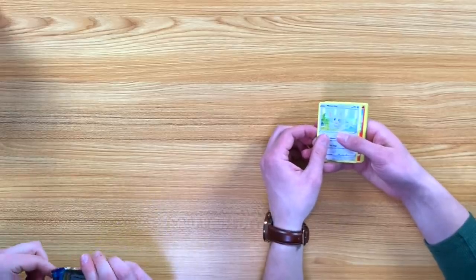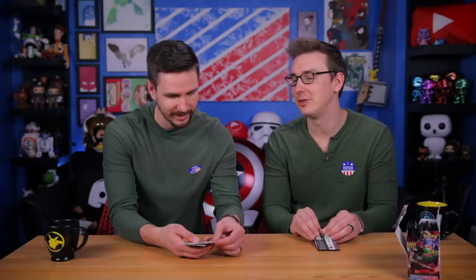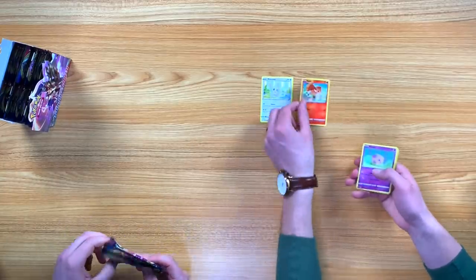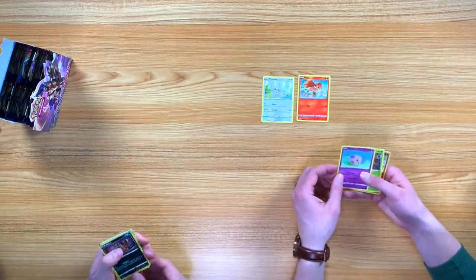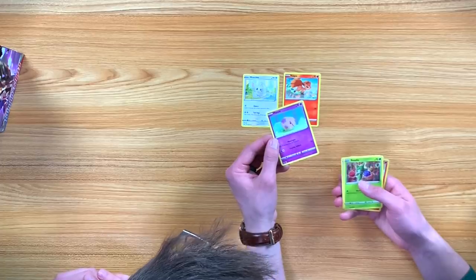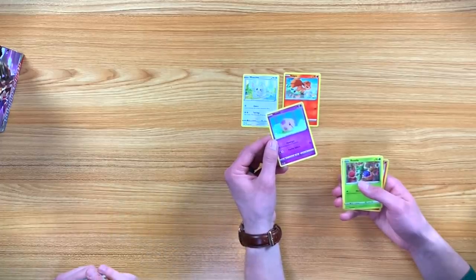I don't know what any of these cards are. I have Minccino, Vulpix, and Munna — I love that art, it's like a photograph of a yarn version of it. Should we sort these into any sort of way? Yeah, let's do it by color — all common cards go by color, and if it's rare that'll be its own stack. Deal.